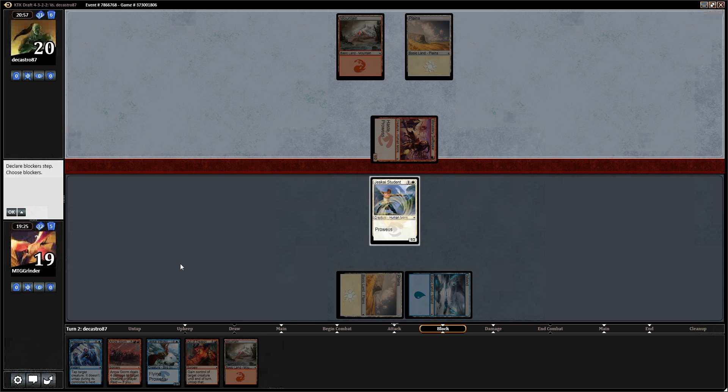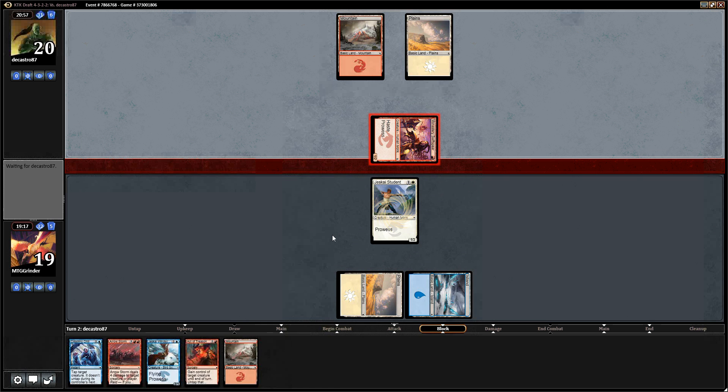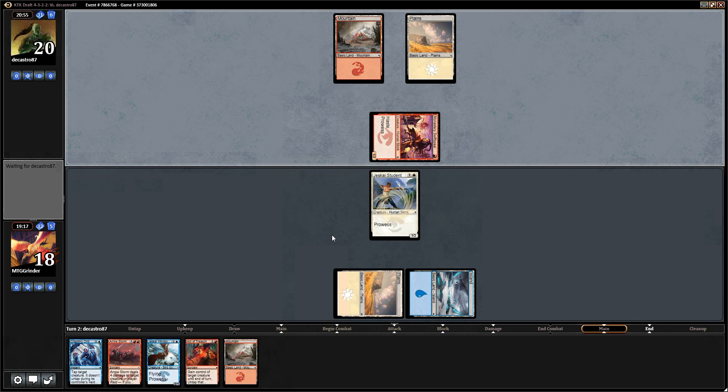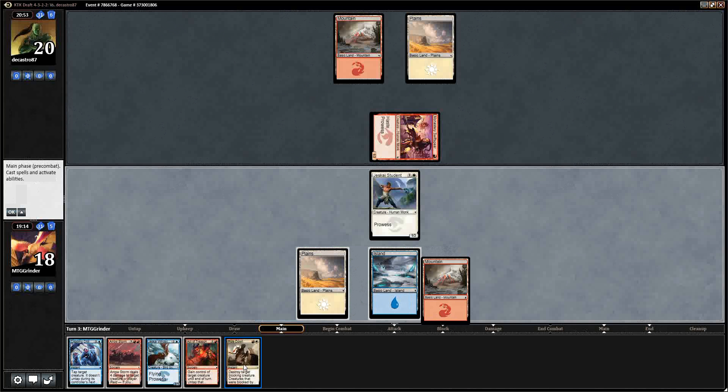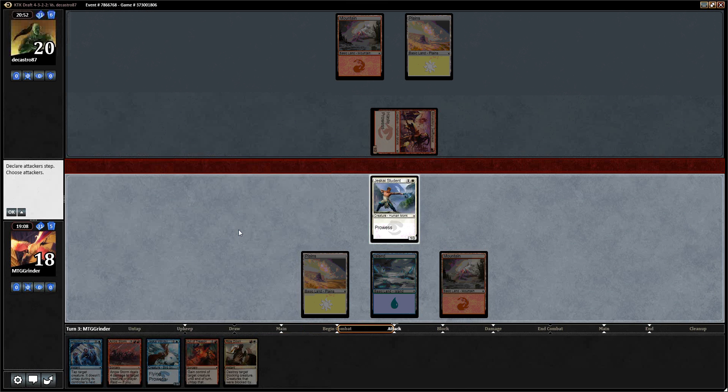Our opponent actually has to make his guy a 3-power guy to be able to kill this, so we're just going to take it. If he has feast, that would be pretty bad. He doesn't have a play. We've got our land — quite good for us, I think.